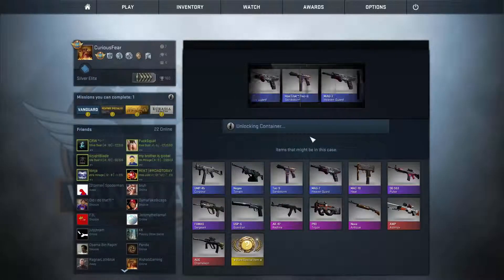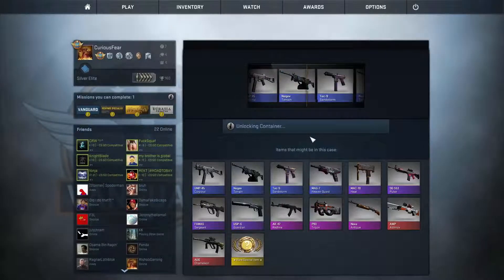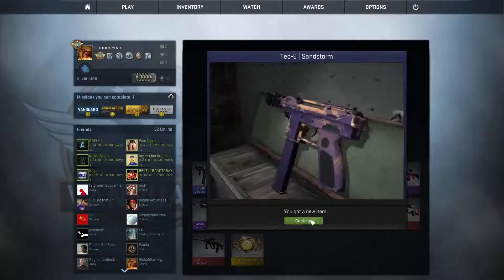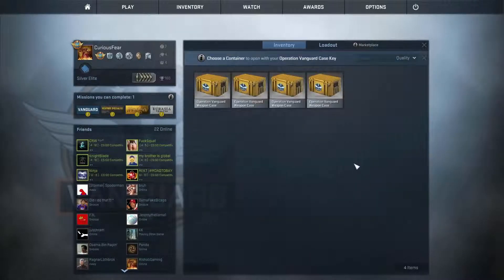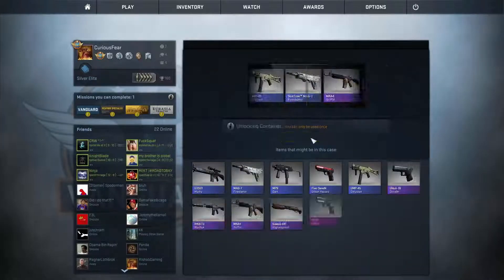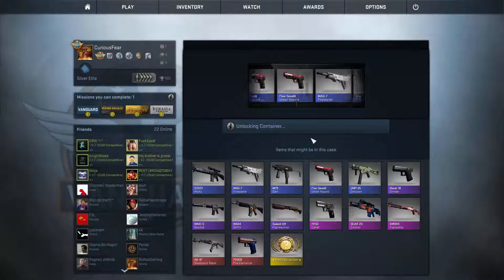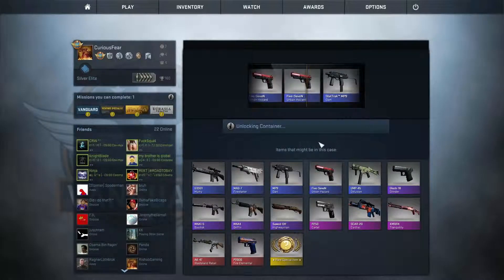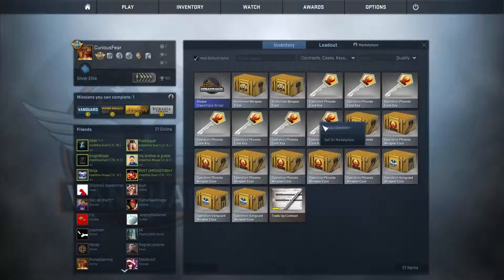Okay, what am I going to get? Oh great — Deagle Nine, yes! I got a Deagle Sandstorm. Oh wait, I do have another Vanguard. Urban Hazard looks nice. Oh shit.